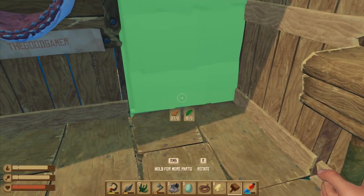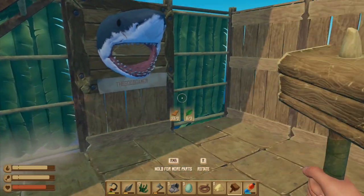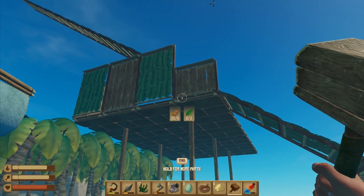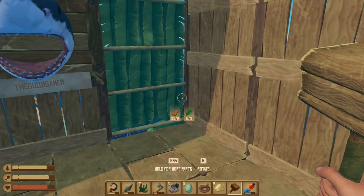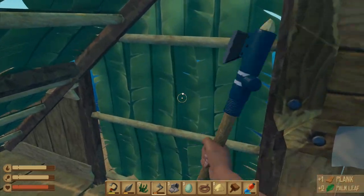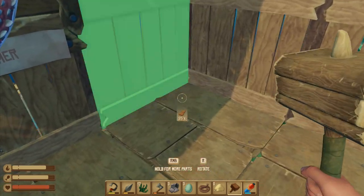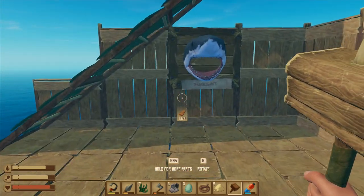I'll take the thatch wall there. If I rotate it around - yeah it goes that way. So we go like that and like that, then that one stays and this one becomes different. Let's go down and take a look. Do I want it alternating like that or just a timber wall? I think we'll just go for the timber wall - it's going to be a bit easier and will look a little bit better. So do that one, take that one off, and put them back again like this.